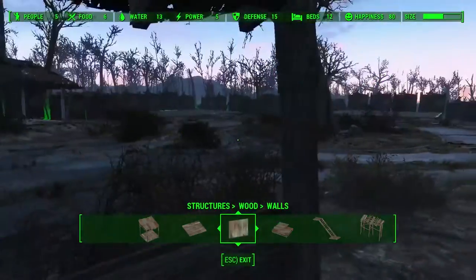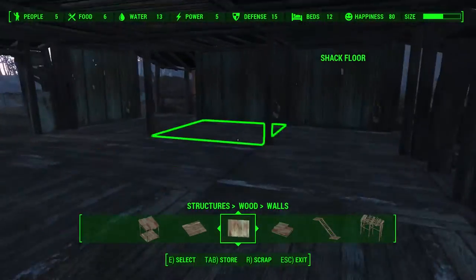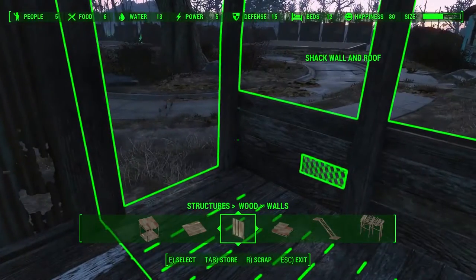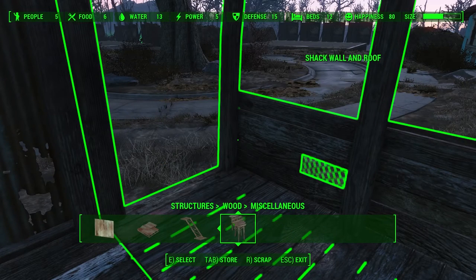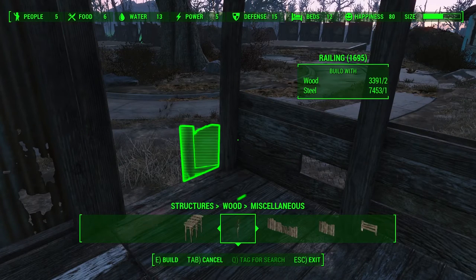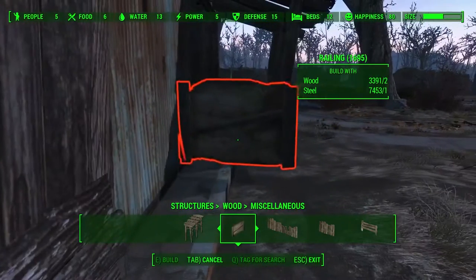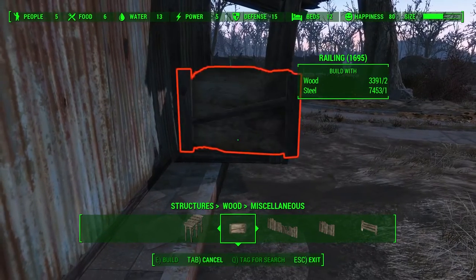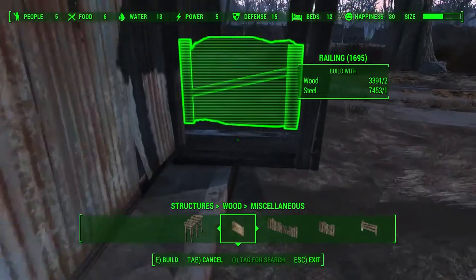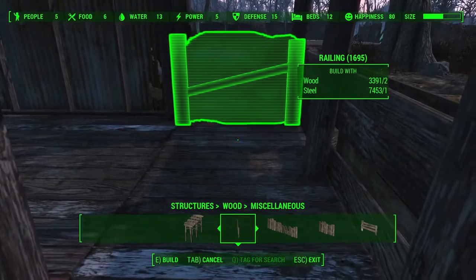You're going to think: okay, this is nice — you have windows and you can scout the area, but everybody is going to be able to walk into your house. That's true, but we are going to close this part on the miscellaneous section. There we go — we're just going to use this small piece, I guess you could call it a fence. It's not that easy to place, especially with the alignment, but let's try to set it inside of there directly.